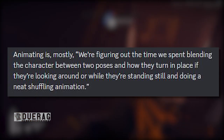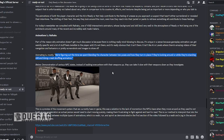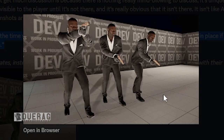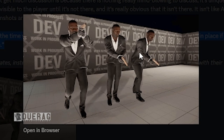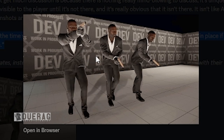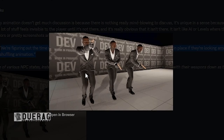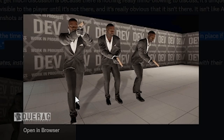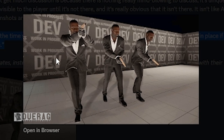Animating is mostly figuring out the time spent blending the character between two poses and how to turn in place - if they're looking around or standing still - and doing a neat shuffling animation. They have their first GIF here: the guy on the right is standing in what looks like an idle animation, maybe hunkered behind a wall; the middle one has a walking animation that looks a bit like sneaking or patrolling; and the one on the far left looks like he heard something and is investigating.